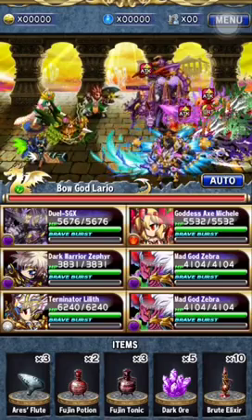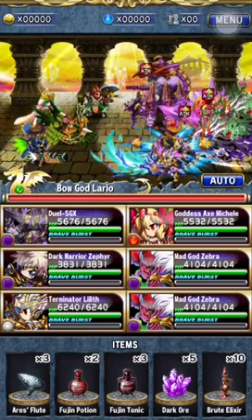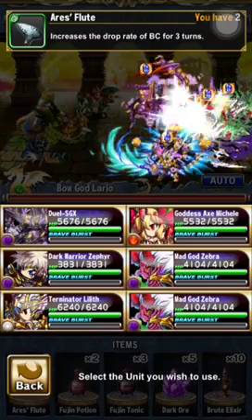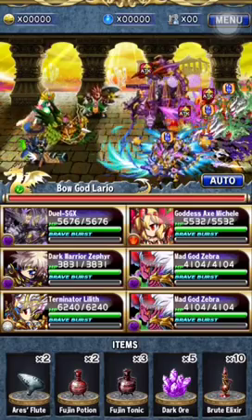But it could also be troublesome, because the more enemies, the more chances someone's going to survive and mess everything up. So first we'll definitely pop a flute — there's only three rounds, so use it. Definitely Fujin, but we have to decide carefully on who to give it to.